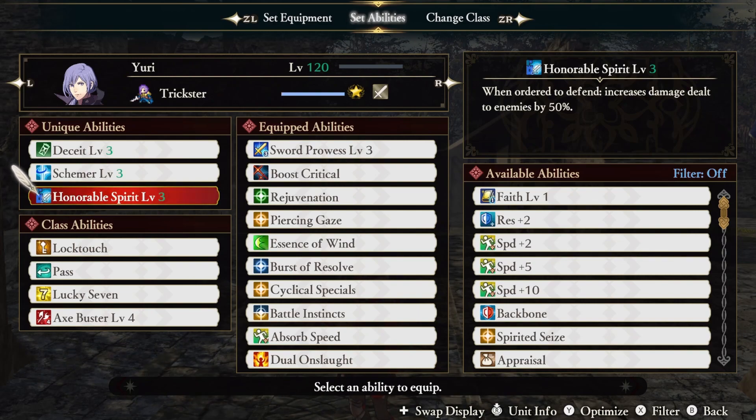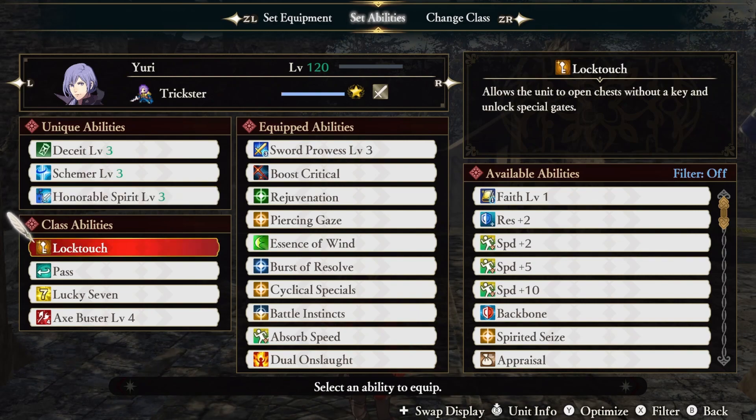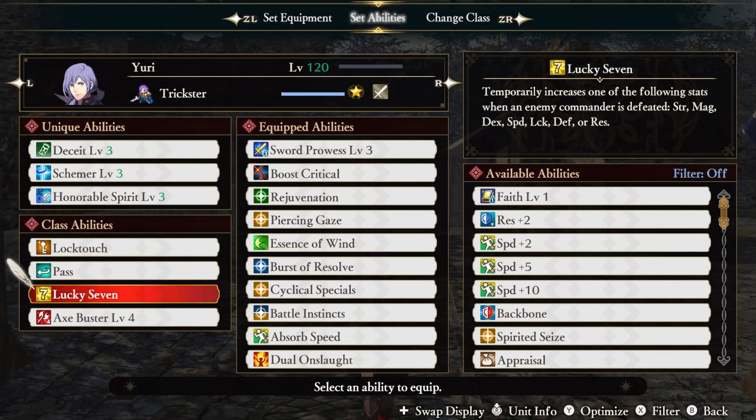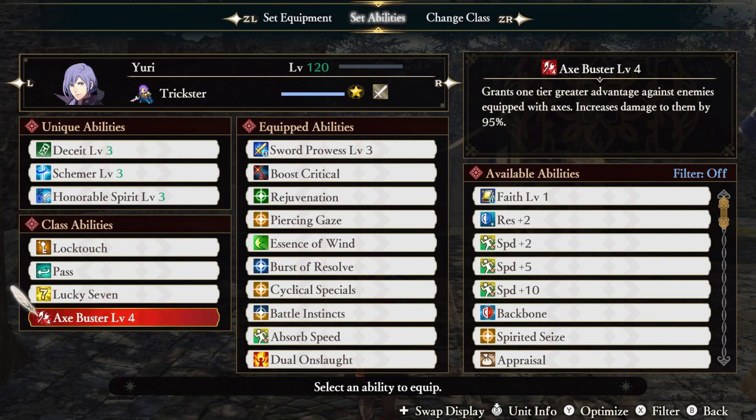We have four class abilities. Lock Touch gives us the ability to unlock chests and doors without a key. Pass makes it easier to perform a perfect guard. Lucky 7 randomly boosts our stats for each enemy commander defeated, while Axe Buster 4 increases our damage against axes by 95%.